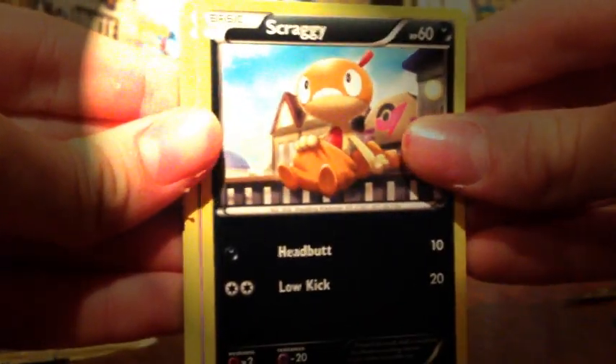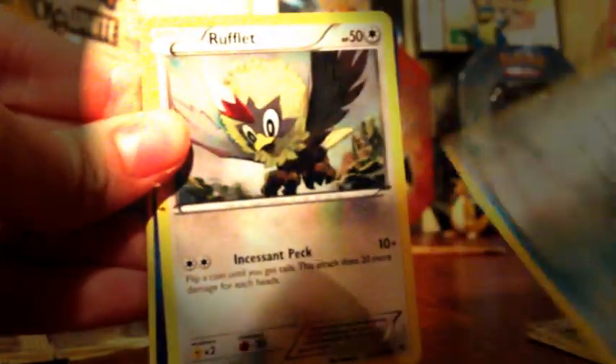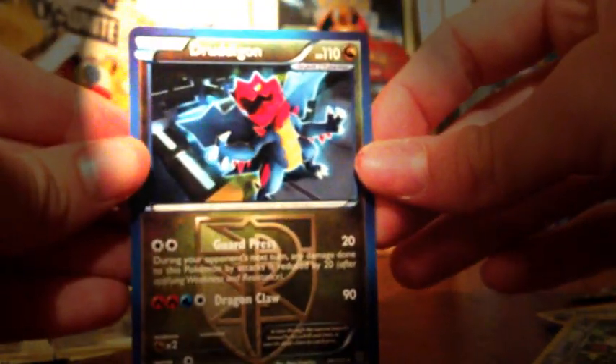Alright, so we've got Scraggy, Trubbish, Patrat, Frillish, Rufflet, Colorless Machine, Rampardos, Klang, Reverse Loudred, and Druddigon Rare. That was not the greatest pull.